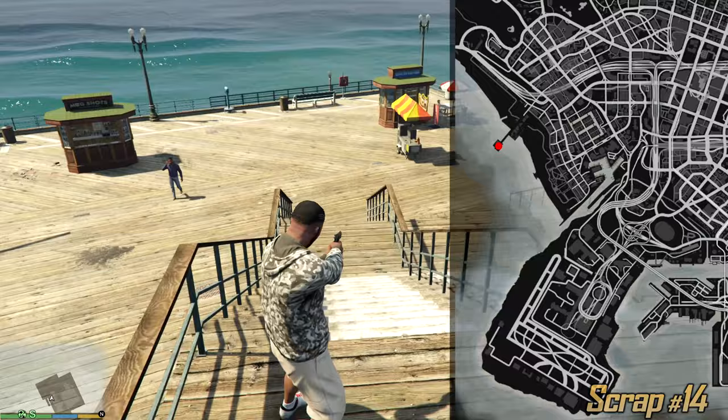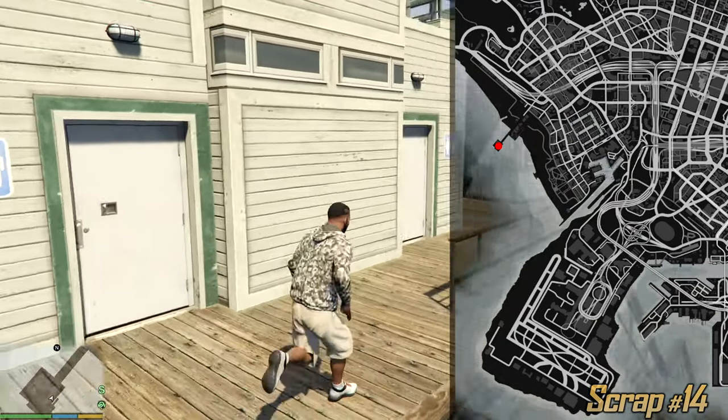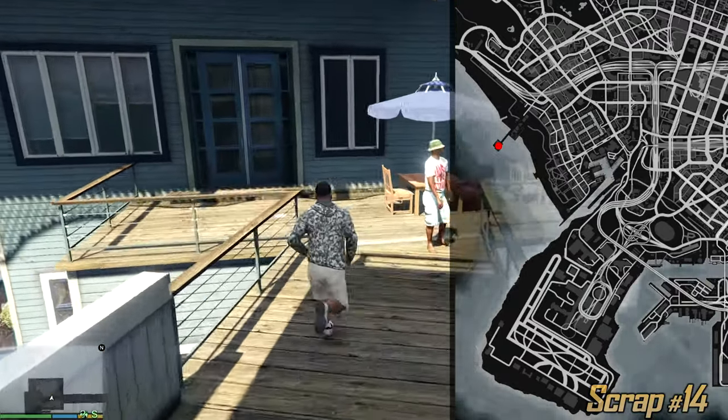Here we have a few staircases at the hot dog stand. From the hot dog stand climb these staircases, past these two bathrooms, and on the left side in front of this door is the next one.